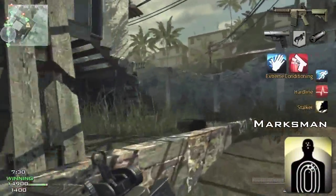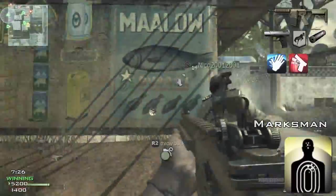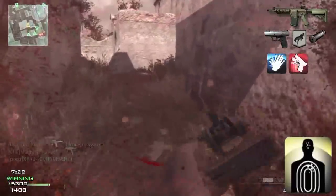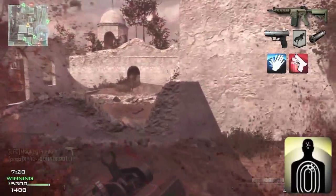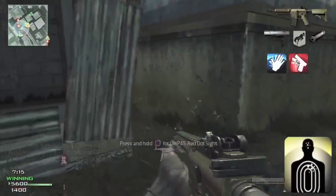In the green tier I go with Marksman. The green tier isn't that amazing to be honest — Steady Aim and Dead Silence are the best ones but you don't get them until quite later on. Marksman allows you to see people further in the distance, and since this gun is good at range it works well.